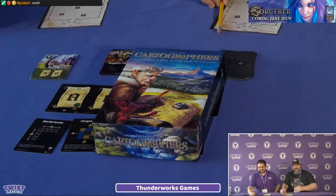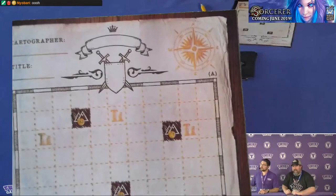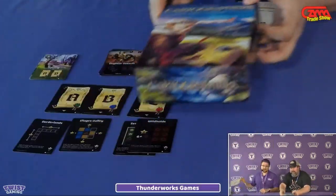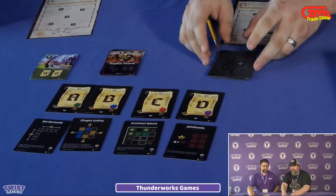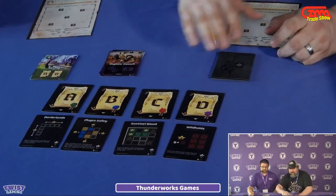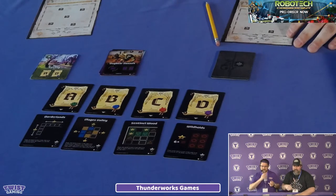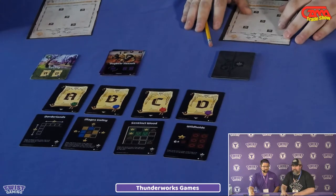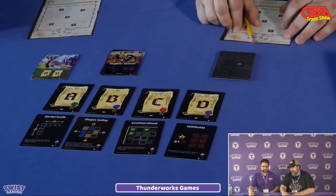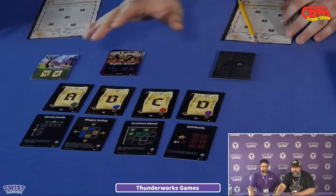So Cartographers — we're making fantasy maps. In this game, everyone will get a sheet of paper that is their map. At the beginning of the game, you lay out four goals that are the Queen's Edicts. The Queen has sent you out to map the land. There are 16 scoring goals in the box, and you get randomly dealt four of them. Over the course of each round, you'll add different Tetris-style shapes to your map using different terrains — forests, villages, farms, and so on.